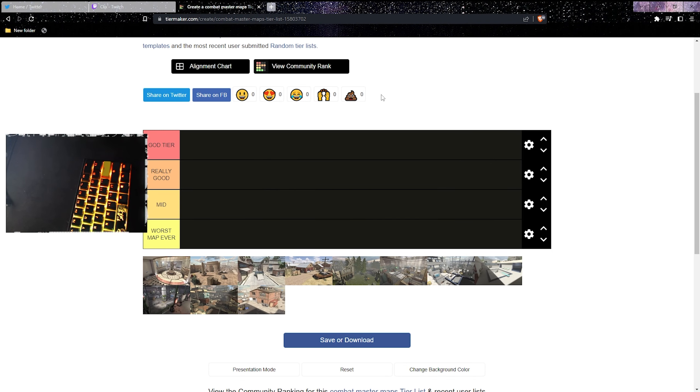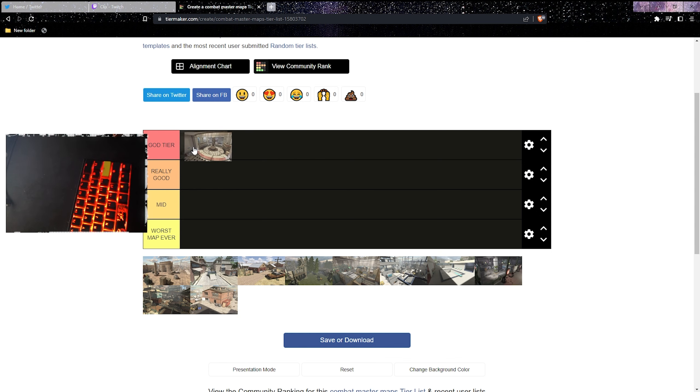All right, first one — Gallery. I'm pretty sure this is called Gallery. It's a good map, I really love it. The only problem is it's in team deathmatch and it's kind of rare you get it. I've only played it a couple times but it's a really fun map. The design, the spawns, everything is really good — I'll put it God tier.